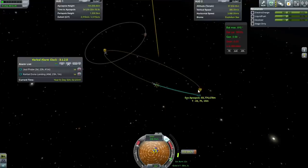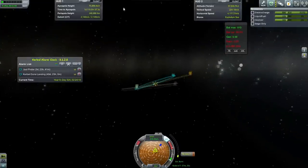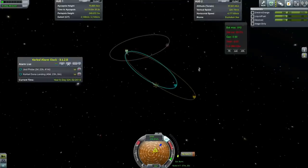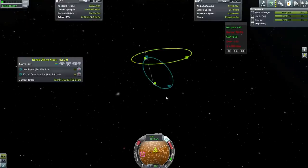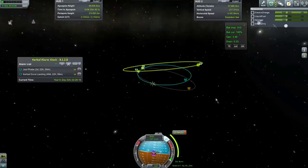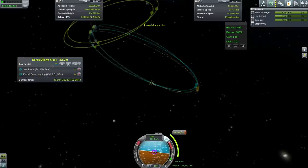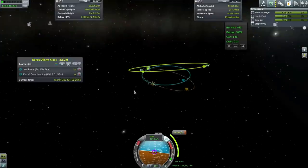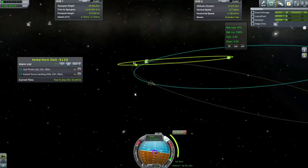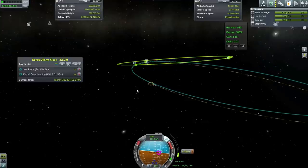Maybe it'll be worthwhile. We're in a pretty high orbit right now. Unfortunately, I haven't really considered my inclination — we can fix it with respect to Gilly pretty easily. Let's set Gilly as a target. We're not too far off from where we can fix it; we should have done that at the same time as we did this burn. We're close enough to the ascending node that it's not going to make us too far off.